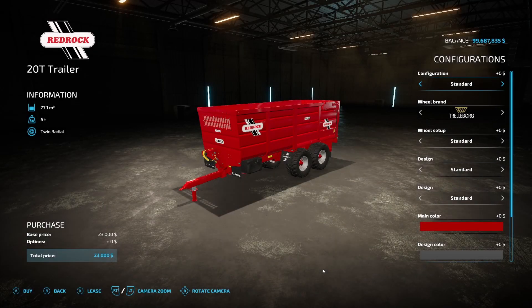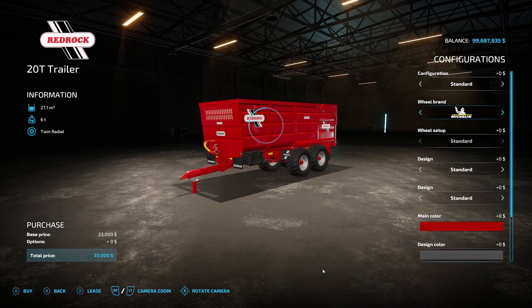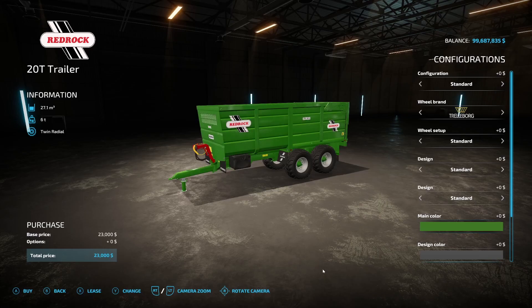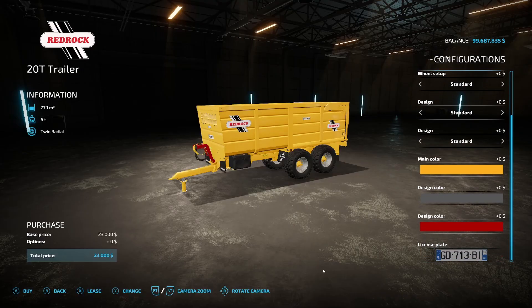The next one is the Red Rock 20T Trailer from Fast Farming. It holds up to 27,100 liters, 6 tons, $23,000. Configuration: standard or the extension which puts it up to 44,700 liters. Wheel brands include Trelborg, Michelin, BKT, and Veridistine — Trelborg has standard or wide. Design options include standard, side markers, decal red. Main color options are red, gray, green, blue, black, clash green, and yellow. Design colors are similar.